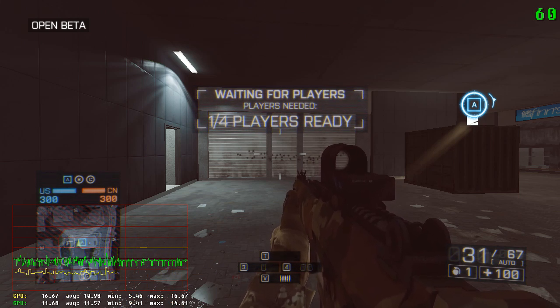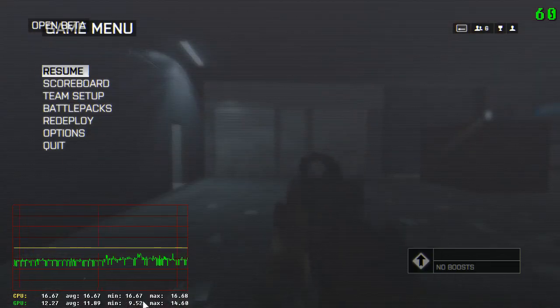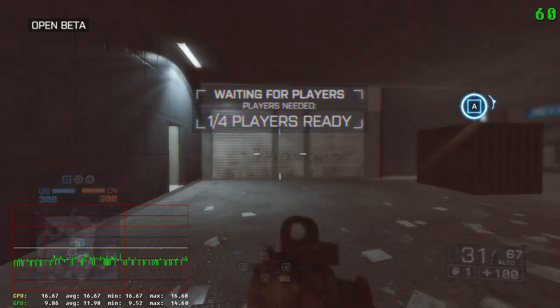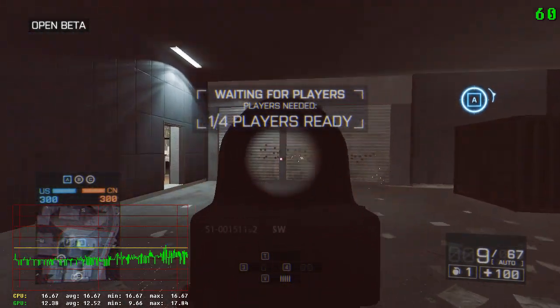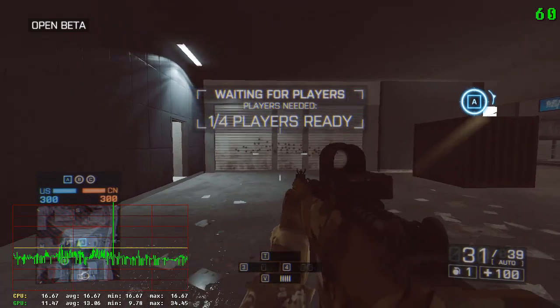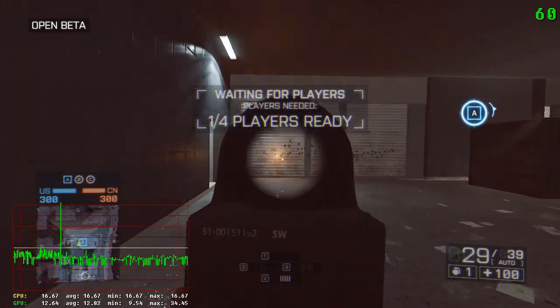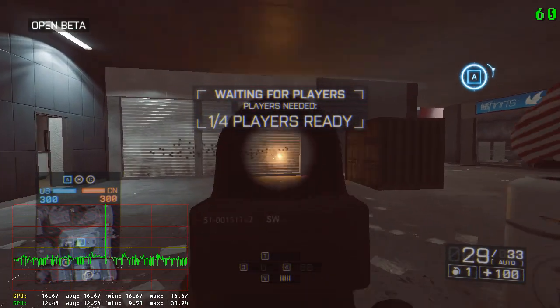You can see how the graph has changed. The CPU is now a solid line, this thing is not flickering anymore, and every time we shoot it's kind of solid. Some spikes on the GPU don't seem to affect it at all.